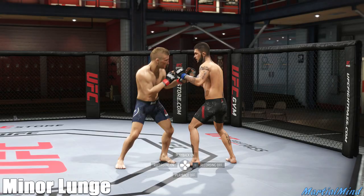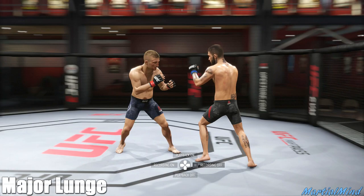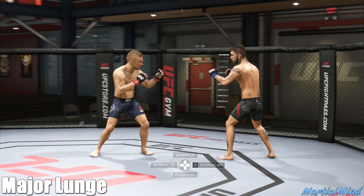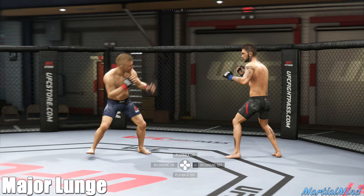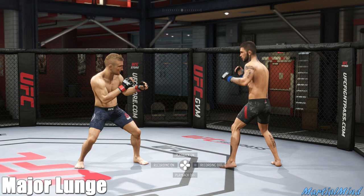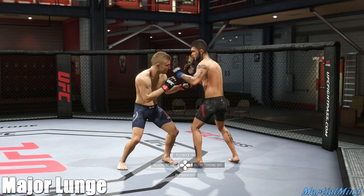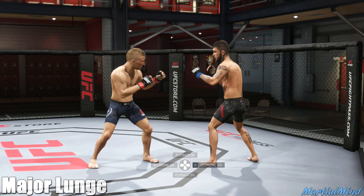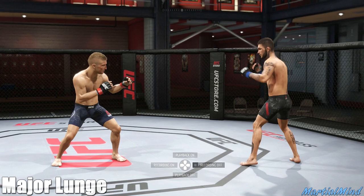The major lunge takes you two ranges. Let me show you what the major lunge looks like — it's longer. That's to the left, that's to the right, that's to the front, and that's backwards. To do it, you hold L1 and you can either flick the left stick or flick your right stick while holding L1. Now if you're in elbow range and you perform a major lunge, it takes you directly from elbow range to kick range. It's exactly two strike ranges.